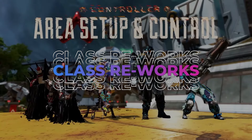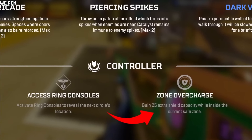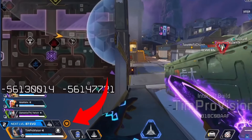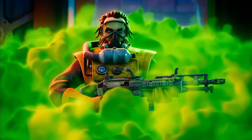Another massive change is to the controller and recon classes, which have had a pretty huge rework. Controller legends now have a new zone overcharge passive, which gives them 25 extra shields if they stay in the ring, and this doesn't go above red. Furthermore, all controller legends can now remotely pick up their traps and walls from range as long as they're not damaged. I already thought controller legends were pretty strong, but this is kind of nuts.